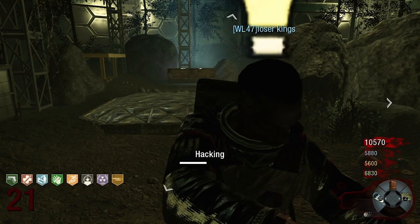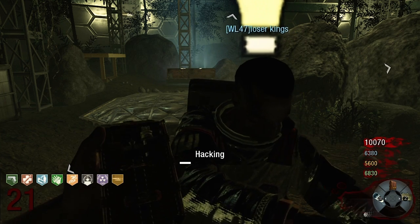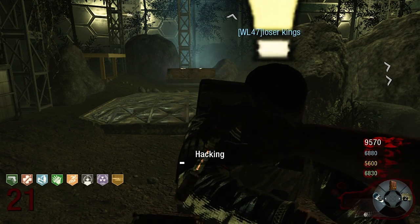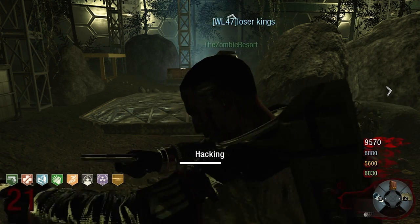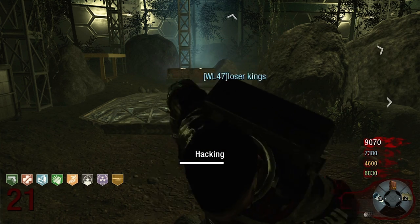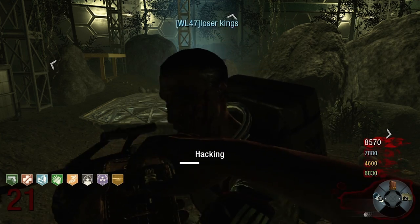If you've got a buddy that keeps going down, keeps losing his Juggernog, and complaining that he doesn't have enough points — you can actually hack a teammate. It doesn't cost you anything — well, it kind of does. You give them 500 points, so it's taking 500 points away from you and giving them 500. So if you've got a newer player on your team, this is a pretty handy little hack.